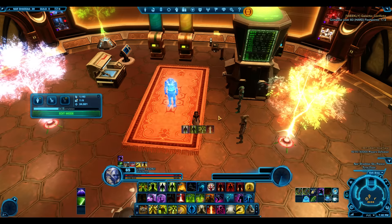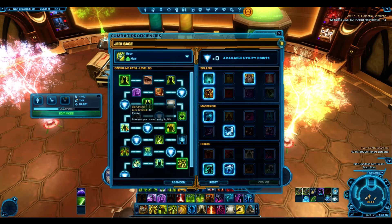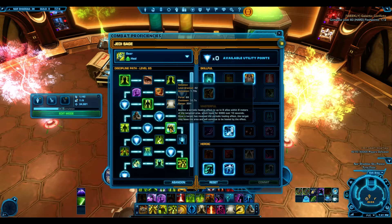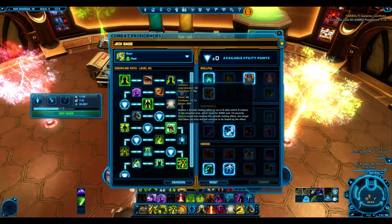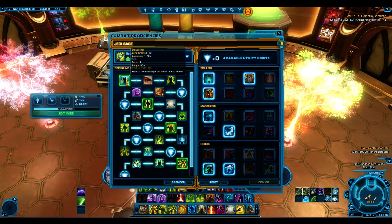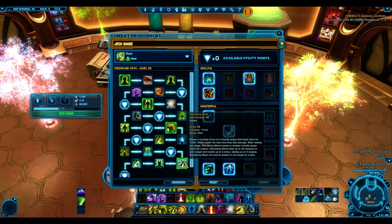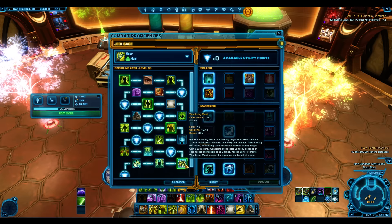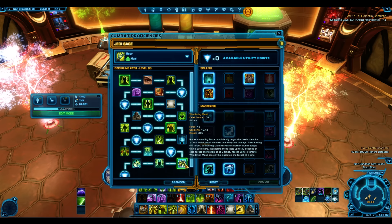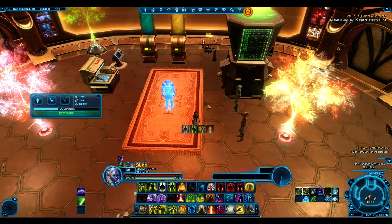Clairvoyance increases bonus healing by 3%, down from 5% - that tooltip is correct. Salvation shows 68 but should be 75. Deliverance shows 41, should be 40 - close but annoying. Force cost on Wandering Mend shows 49 but should be 65. It does seem to heal for slightly more now, which is weird.